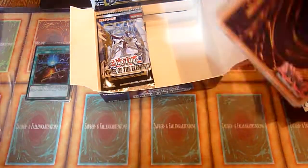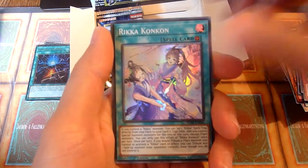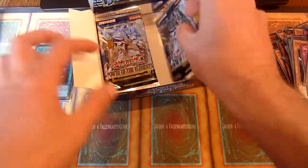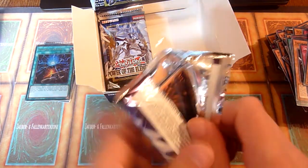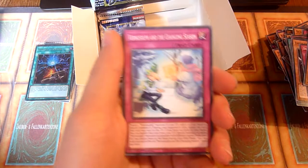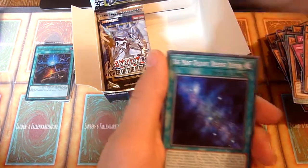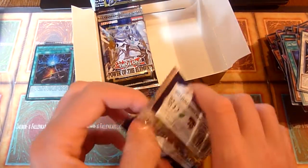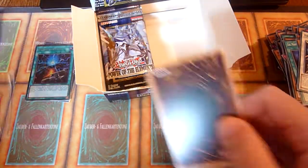The second half of the box is better, hopefully. If the packs — or the boxes — are mappable, the second pack should have the Secret Rare. Let's just check if it's mappable or not. Drum roll... it's not mappable. I think the second pack had the Secret Rare, if my memory serves me right.